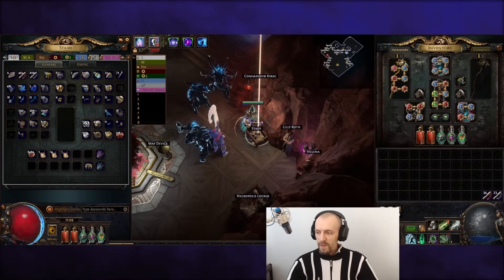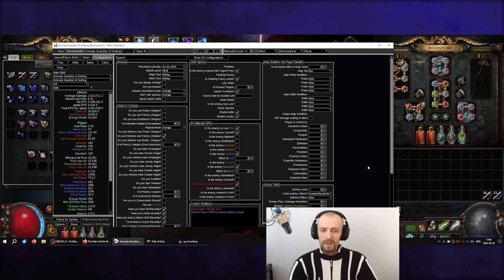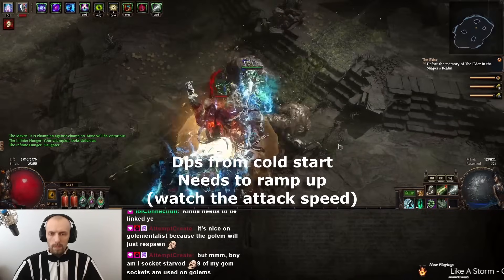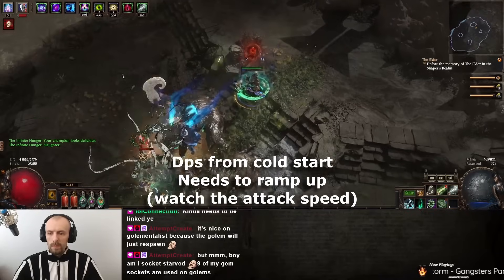I also gave it Impulsa for extra clear speed. All the items and small nodes - if you look at the PoB build import code, I left some notes about spectres, mana sustain, and Animate Guardian items. The damage isn't very high, but with the Soul Ascension gloves it ramps up damage against rares and uniques. With just 10 souls you get 50% increased attack speed for your Animate Guardian.